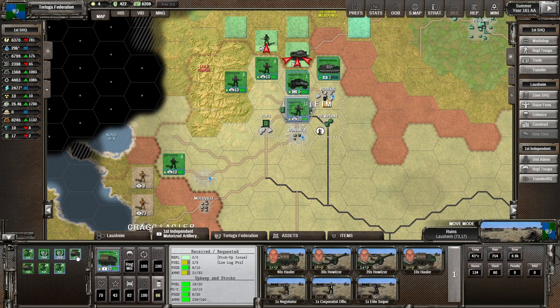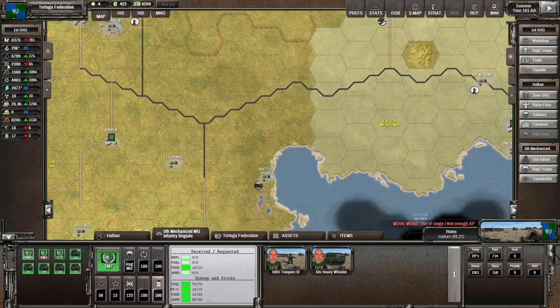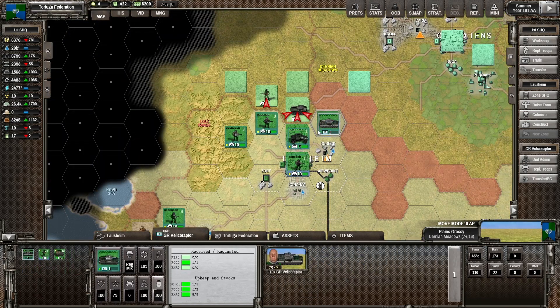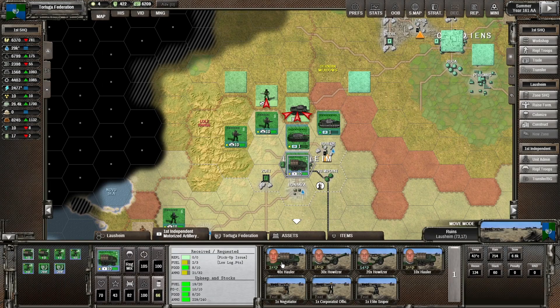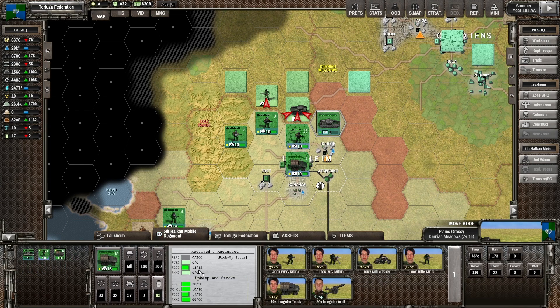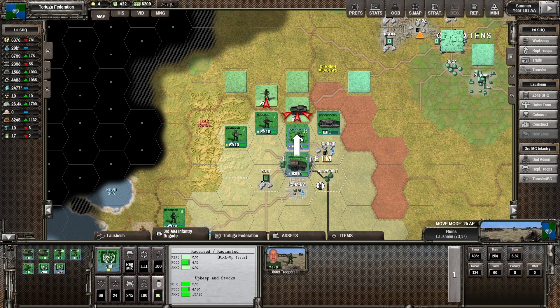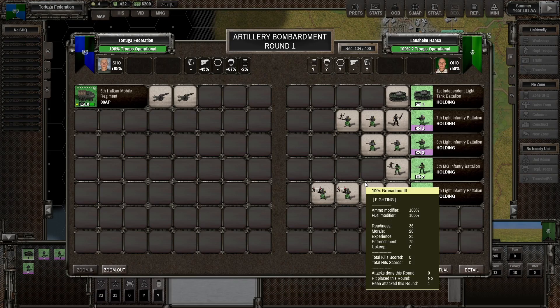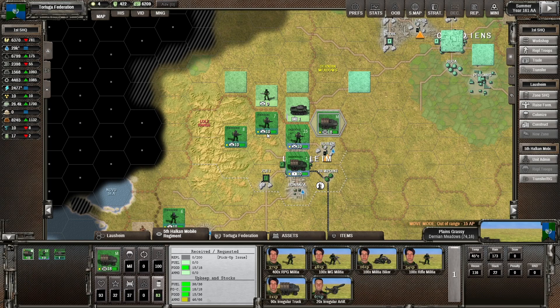Now we're just going to debate about doing some attacks against these guys. I don't have ammo with these howitzers, but I'm not sure exactly how it works - I thought if they're low on ammo they just simply don't attack, but they do. It's kind of a mystery. So I go ahead and bombard them with the regular infantry, because these guys have ammunition. It says 66 out of 66 on the bottom. I do go ahead with this attack and they score a couple hits - three even. And that does some amount of damage.